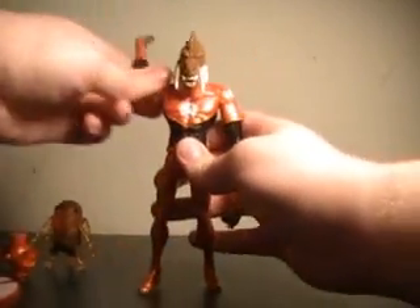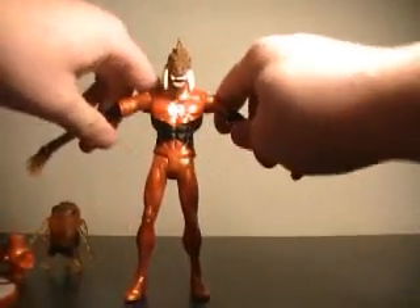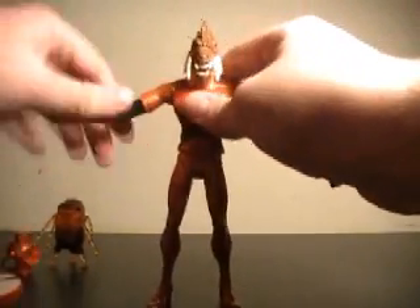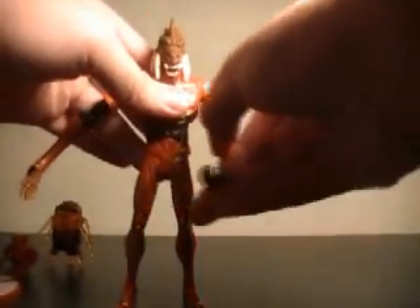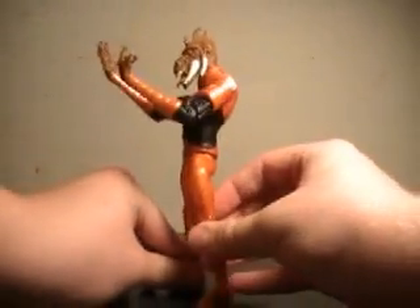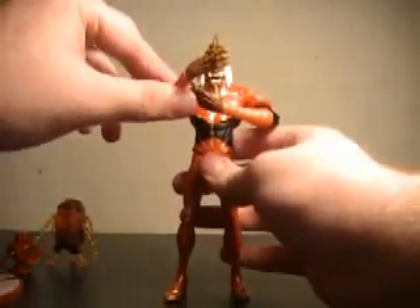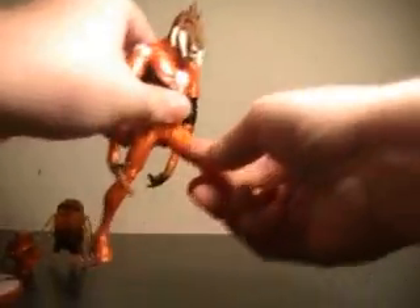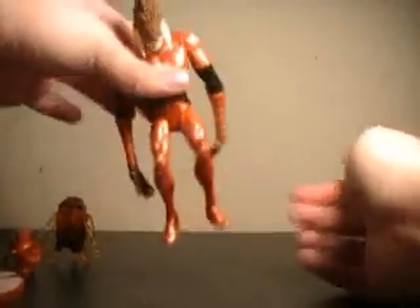His articulation is surprising. You get a full 360 in both arms. The arms go out to about here, which is very nice. The arms also rotate right here, on both — very nice range of movement. The elbows both bend, a very nice pose. You could probably work into some poses like he's cradling the lantern, although it wouldn't be too easy, but it could be done. Legs both go out, both bend at the knee, although the knee feels a little stiff.